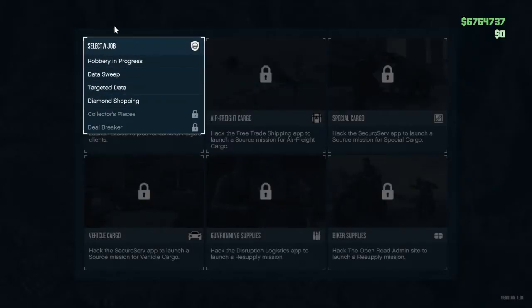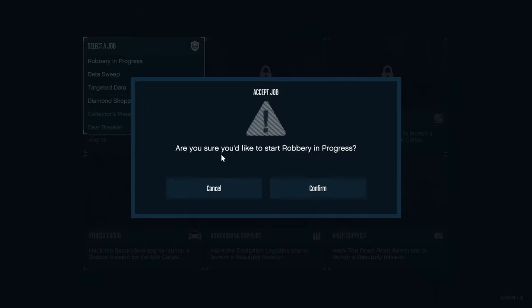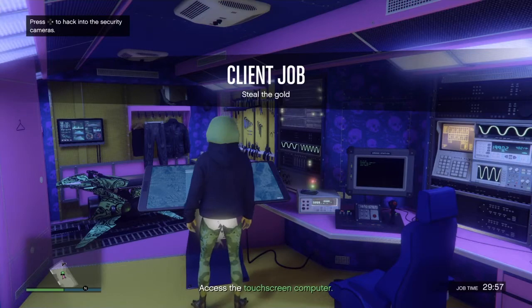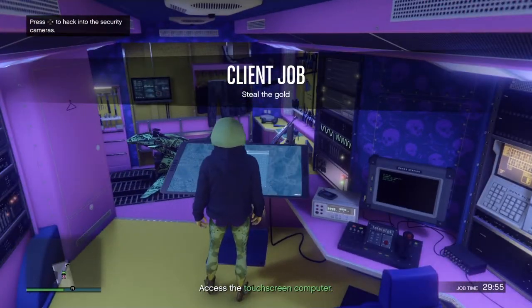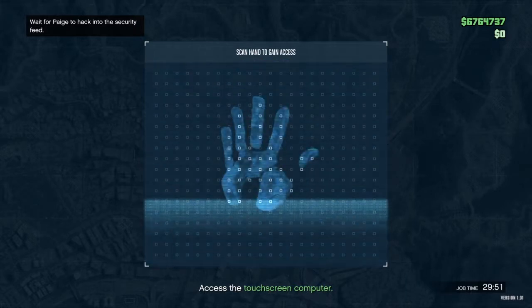Then we're going to go into Client Jobs and we're going to do Robbery in Progress — that's the one you want. Hit X to confirm it, and then it's going to put you out here. Now you're going to hit right on the d-pad again to go back into the Terrorbyte and we're going to have to find the Robbery in Progress.